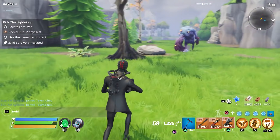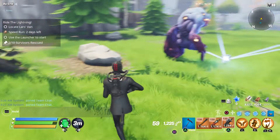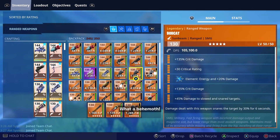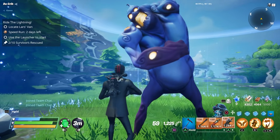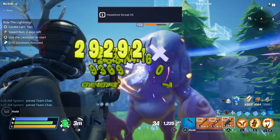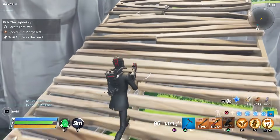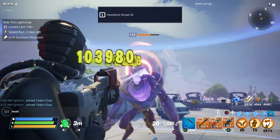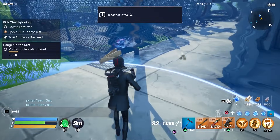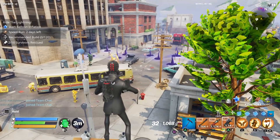You're not going to be able to deal as much damage with weapons compared to some other heroes. But I want to show what he can do versus power level 132 Mist Monsters. We start off with a Smasher, using a power level 130 Bobcat — chosen because it has a large magazine and slow reload speed, which is perfect for Chaos Agent. We also test against a Blaster and a Taker.